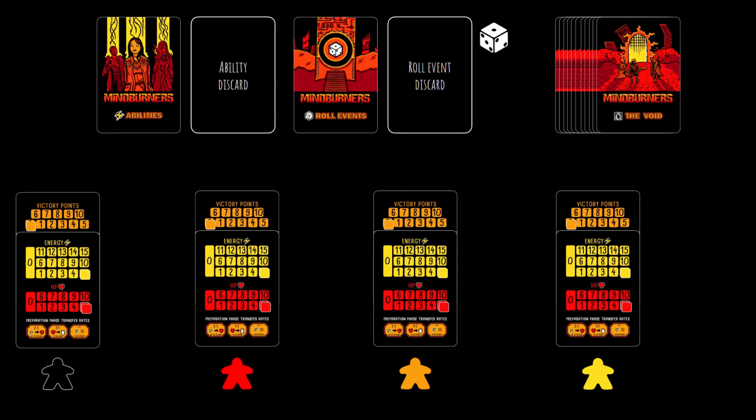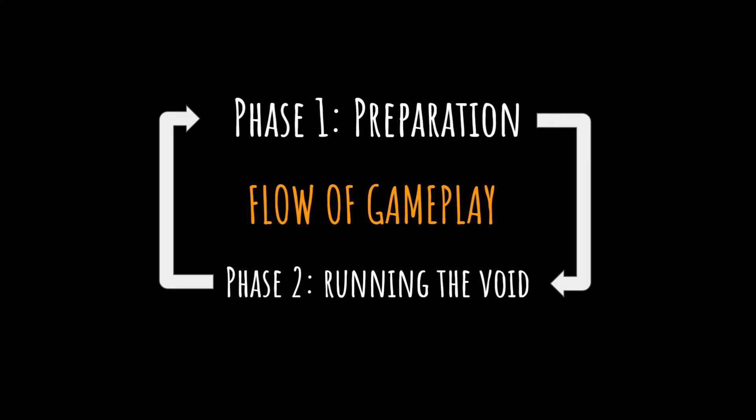And that's it for basic setup. A game of Mindburners plays out across multiple void runs where each player attempts to strategize, push their luck, and survive as long as possible — ideally reaching the end of the void run by successfully clearing all 10 void cards while still alive to gain extra victory points. Each round of play has two phases: the preparation phase and the running the void phase.